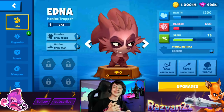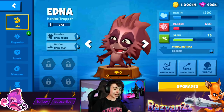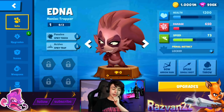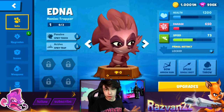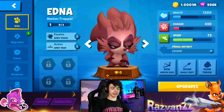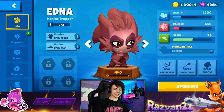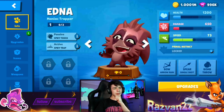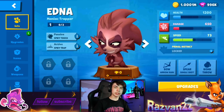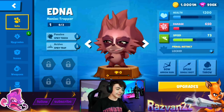What a pleasant surprise here in the zoo because there is a brand new character. Check her out - her name is Edna and she is the Maniac Trapper. We are on a beta version of the game, so things could change. Here is the brand new character. Her name is Edna and she looks awesome. She is an Echidna - I think that's how we're supposed to say it. She's kind of a spiky sort of animal, the spiky Zoopster. Let's check out her abilities, what weapons she can use, HP, speed, all that.